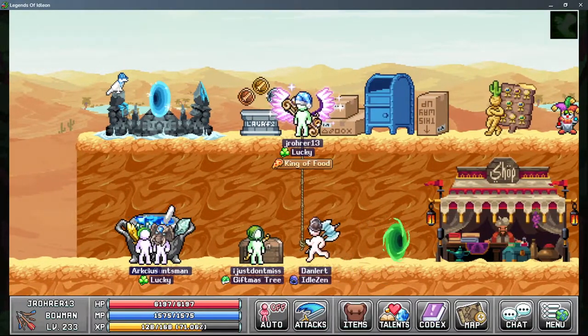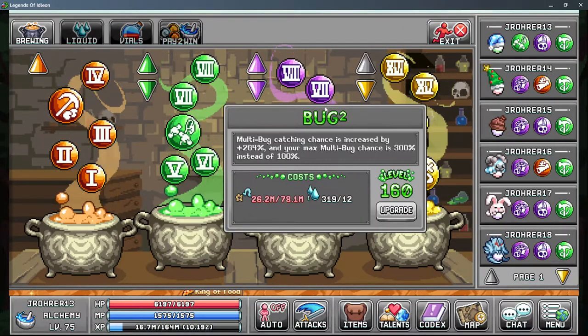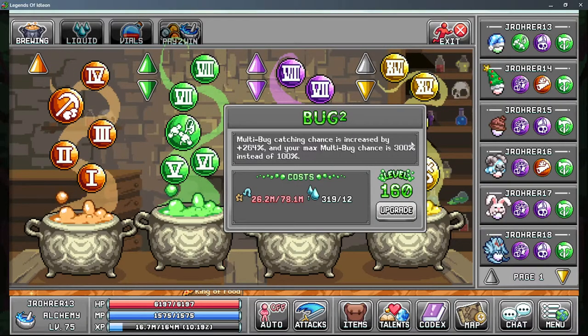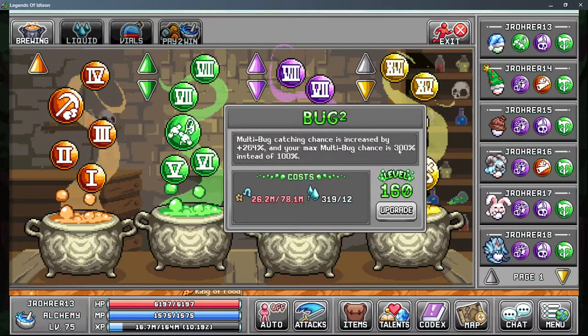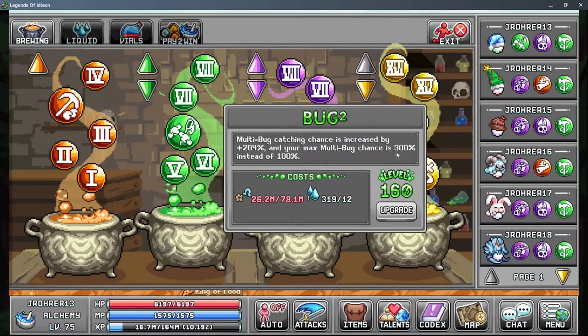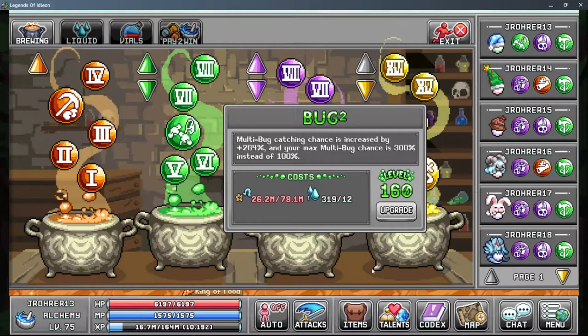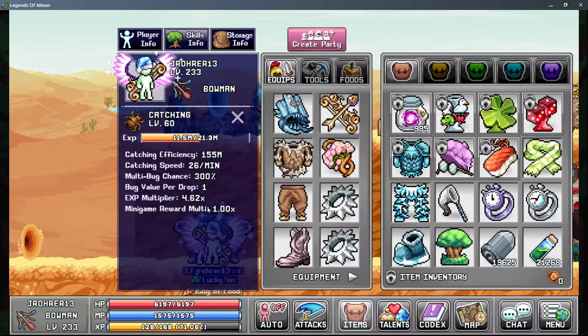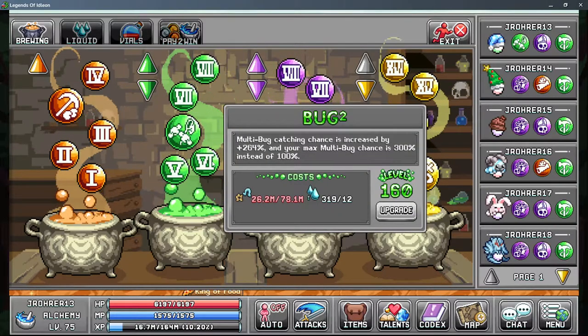In World 2 we've got the big bubble, which is basically the strongest bonus to skilling in the game. Having the capped 300 multi-chance is very strong because that's a plus 300 multiplied by whatever your quantity is per drop. The 300 is additional to the original one you're catching, so you get four drops and then it's multiplied by whatever your bug value is — so that's your best bubble to level.